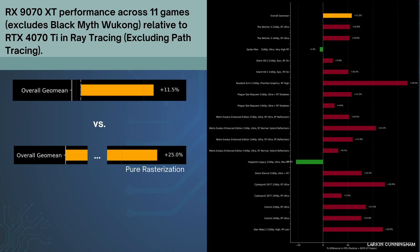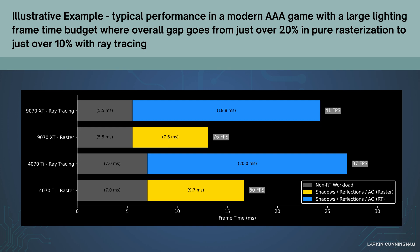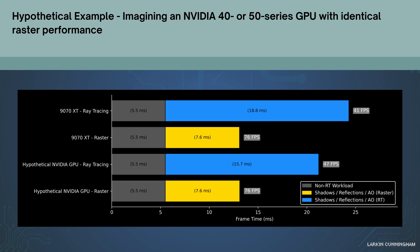About half the raster advantage is wiped out with ray tracing. If we take a hypothetical AAA game with advanced lighting, using pure rasterized techniques the 9070 XT might win 76 to 60 fps, but when employing RT lighting it might only beat the 4070 Ti by perhaps 41 to 37 fps. Just for fun, if we equalized raster performance between the 9070 XT and a hypothetical Ada Lovelace or Blackwell GPU — those architectures being similar for ray tracing — the Nvidia GPU would win out in that scenario by perhaps 47 to 41.